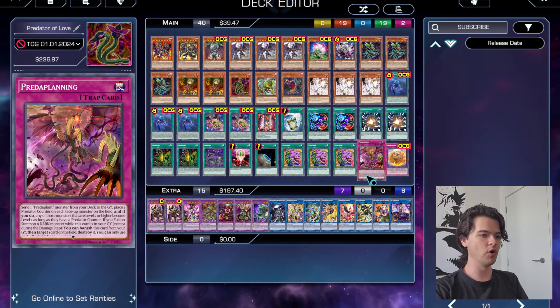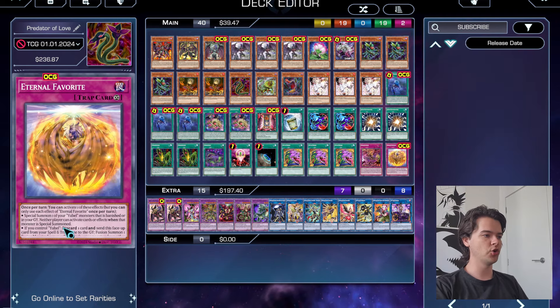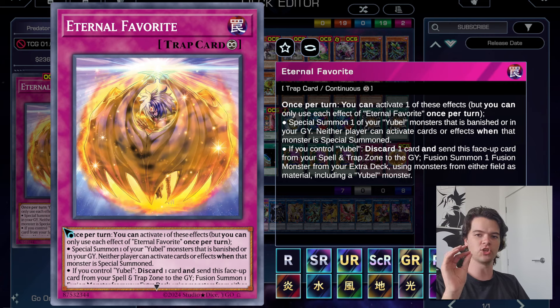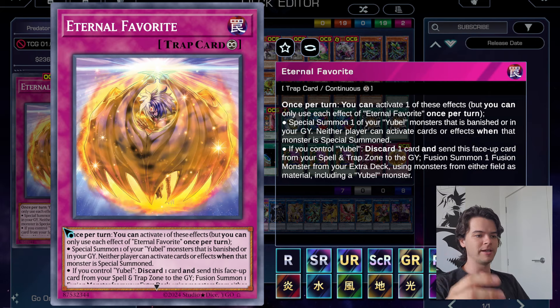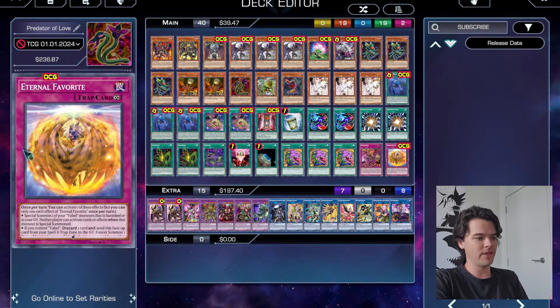If you use Predator Planning while you have Dracos de Pallius on the field, all your opponent's activated monster effects get negated — fantastic. Only need one copy since we generally search it with one of our fusion monsters. Finally for traps, we have one copy of Eternal Favorite. This card allows extra extension with a Special Summon of a Eubel monster that is banished or in the Graveyard, and is basically another copy of Super Polymerization — you always gotta have that.